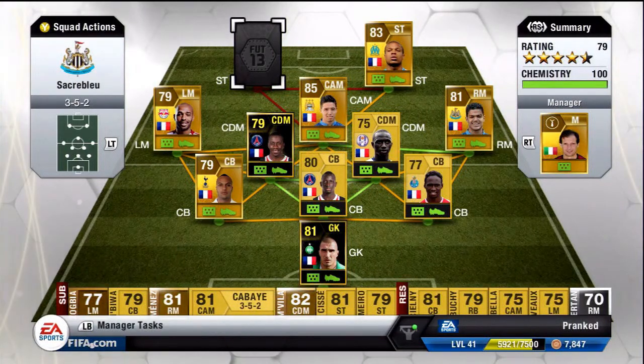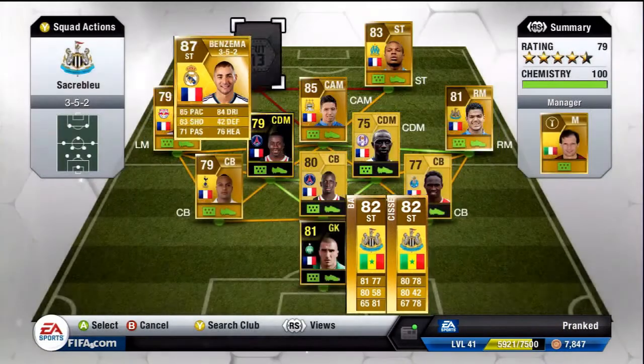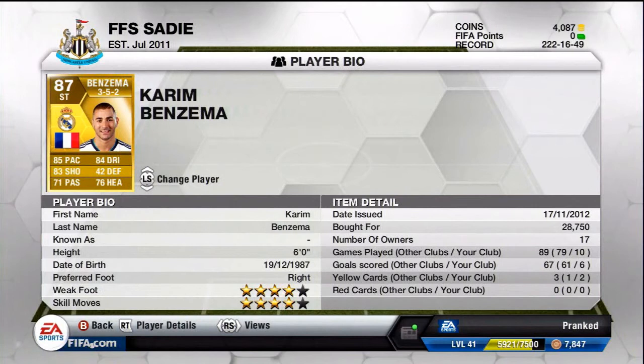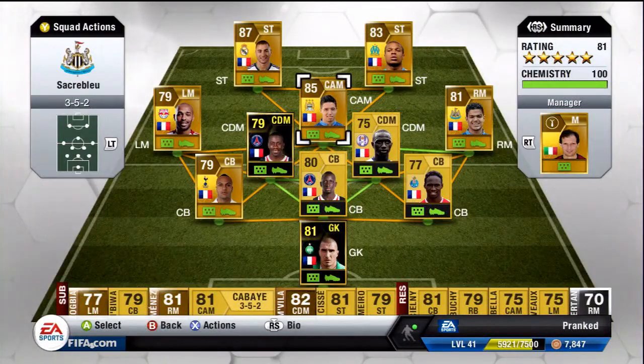So our final addition to this squad builder is the man himself, Karim Benzema. I picked him up for 28,000 coins, which was quite reasonable. He's just an upgrade overall over Gibral Cisse. He's got all the stats you need — 85 pace, 83 shooting. His heading is quite good as well and his dribbling. He's also a lot better than Cisse at passing, which has helped me link up better with Remy and stuff.